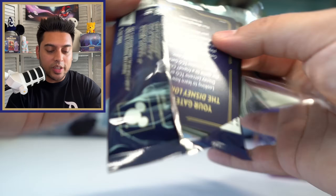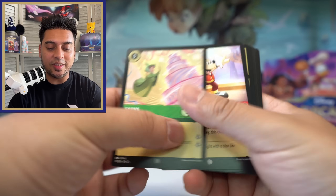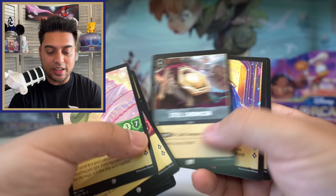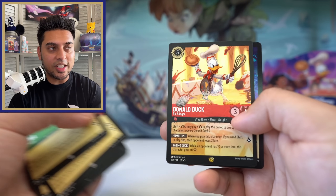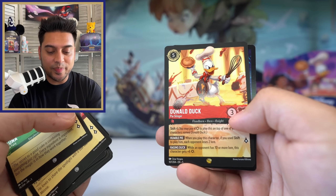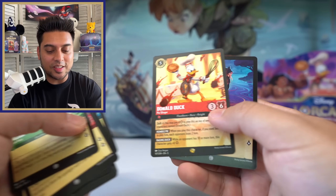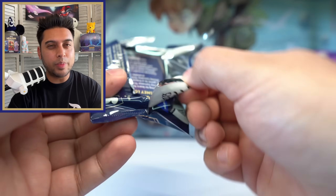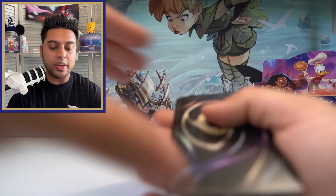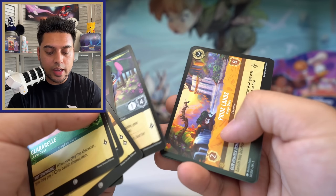We've pretty much met all our goals — pull an enchanted, pull a foil legendary, pull a lot of legendaries, and see how they look. We did a really really good job today. Bell rare, Donald Duck, and Pie Slinger — wow, another legendary! This one also looks very cool — a lot of food fights going on. And The Queen foil.